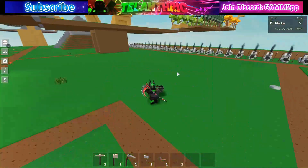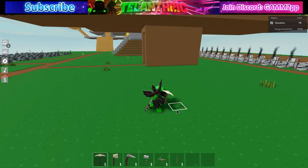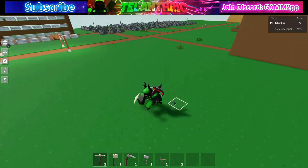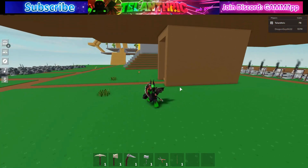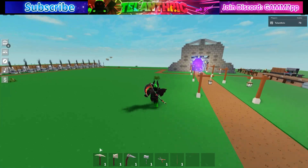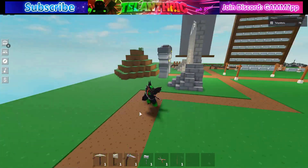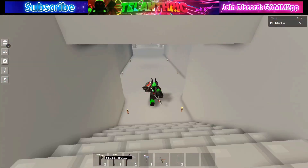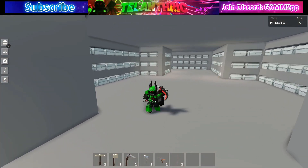If you don't know what spleef is, it's basically where you get a whole bunch of people and they try to mine under each other so that the other person falls into the void. The map is 50 by 50 and I'm going to give my alt a whole bunch of gilded steel pickaxes so that everyone can one-shot dirt. I'll give that to everyone so everyone gets a free gilded steel pickaxe, and I'll also give my alt the 1 billion coins.